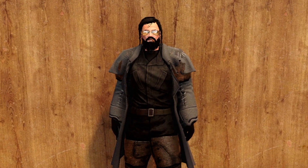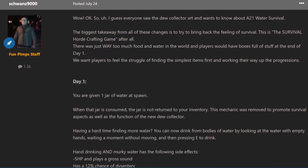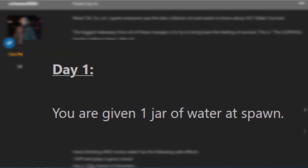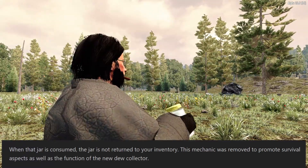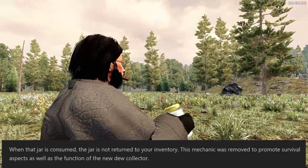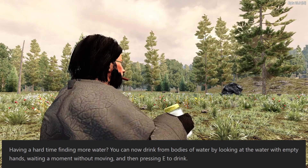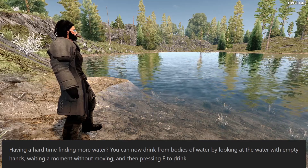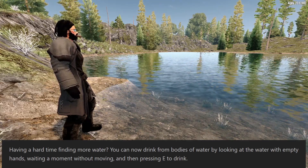Thankfully, one of the devs has given a more detailed outline. On Day 1, you are given one jar of water at spawn. When that jar is consumed, the jar is not returned to your inventory. This mechanic was removed to promote survival aspects and the function of the new Dew Collector. If you have a hard time finding more water, you can now drink from bodies of water by looking at the water with empty hands, waiting a moment without moving, and pressing E to drink.